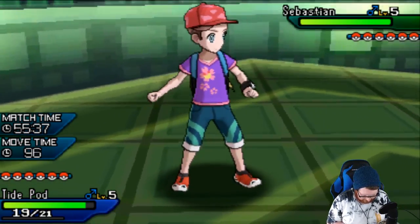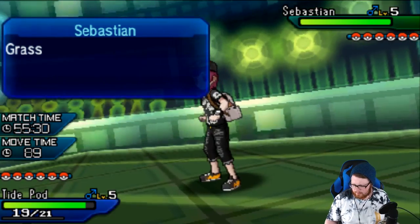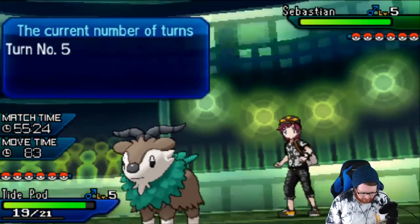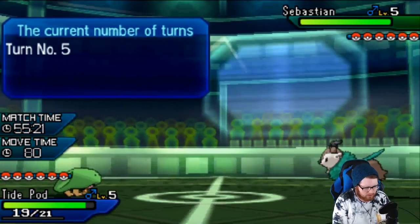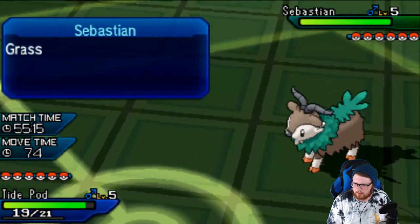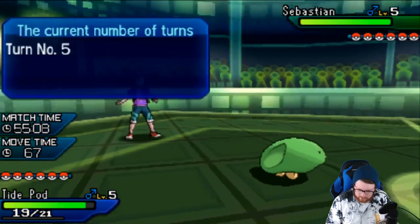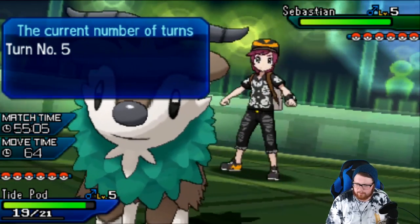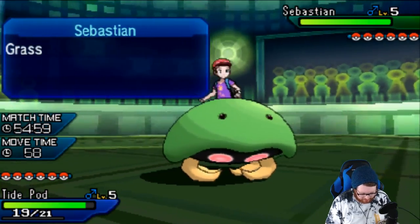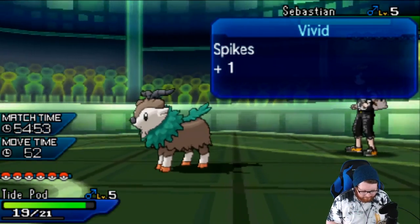I don't think there are many plays I can make here other than switching out. He could go for a Bulk Up here, which would be pretty good. I'm going to go out into Afterlife — that seems like a reasonable switch. I'll outspeed him 100% of the time, I can burn it, and there's really nothing he can do to me. That's got to be the play.